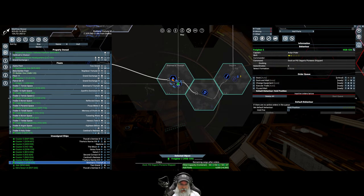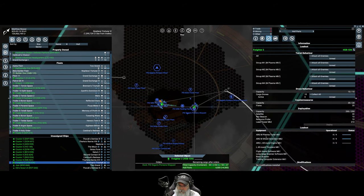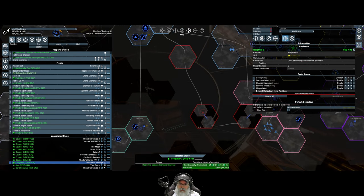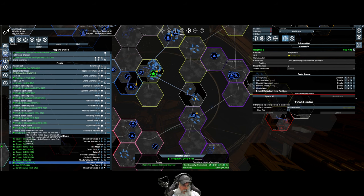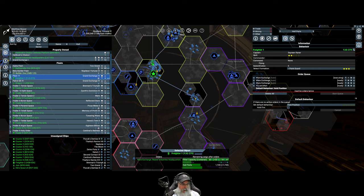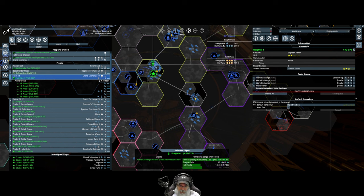Freighter Two is in Brennan's Triumph and currently getting outfitted with Terran shields. I've queued up orders for them to grab a full load of hull parts on their way back and come to us here in Inkarcockatura. Freighter One will be grabbing wares from Reaver Industry's headquarters - some energy cells, hull parts, and electronics - to get us started building.